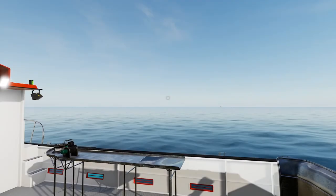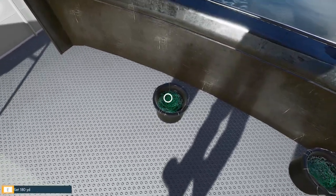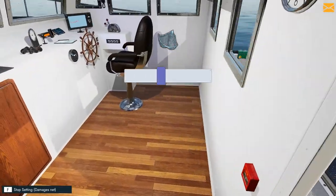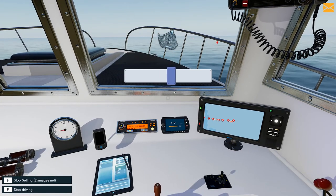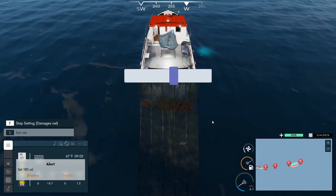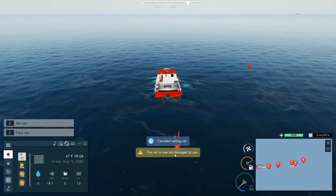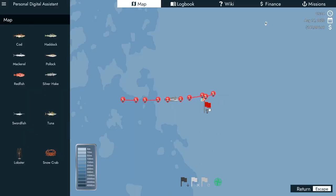We have four nets out. I accidentally set a fifth — I didn't mean to do that, I was trying to move it. So now we're setting five. We're going to be right on top of that one, which isn't great. We'll fast forward time. Actually, let's stop it — it might damage the net. That's two damage to use. The nets weren't that expensive, so I'm not too worried about it.